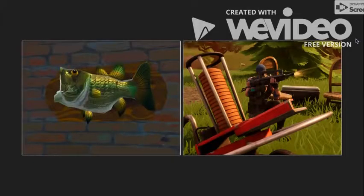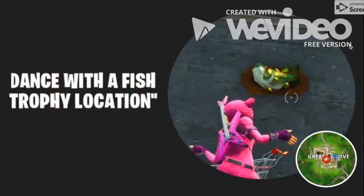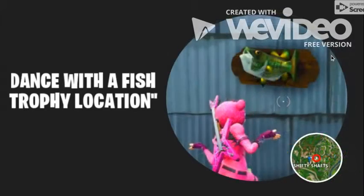If you're not familiar with what they look like — this is it. The first fish trophy location: all you do is dance in front of it, the fish moves, and you get the challenge done. This one is in Greasy Grove. Make sure you look at the red circle, not the marker. The red circle — you can find it right under the letter Y in Greasy Grove.